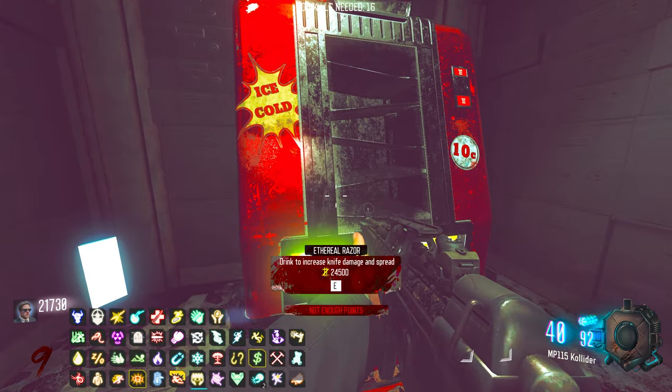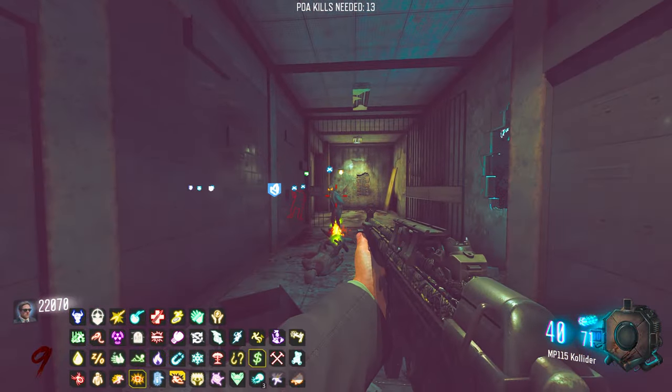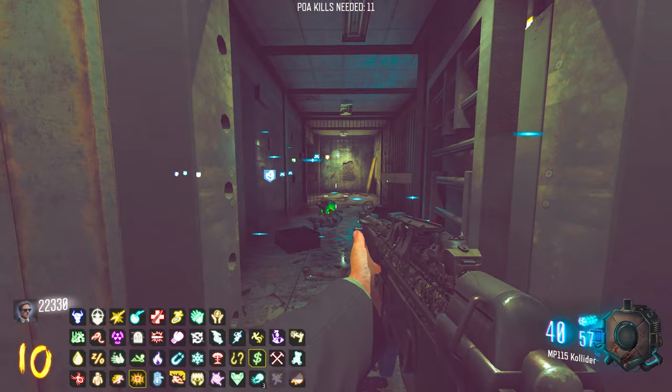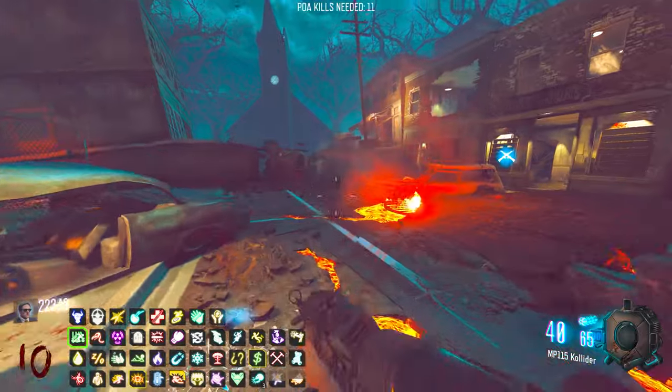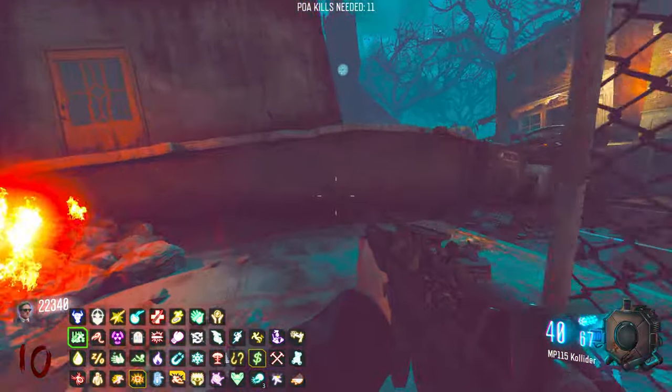I don't mind losing Ethereal Razor considering it only does knife damage. If I get good guns I can just camp here the whole time. I'm kind of dreading when I get to the 30s, because I'm already around round 10 and look how many perks I've lost.